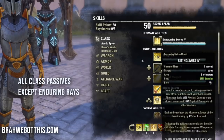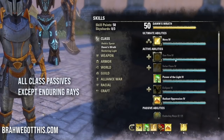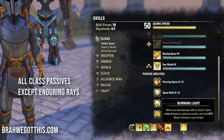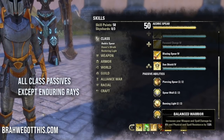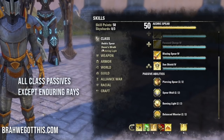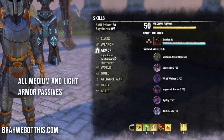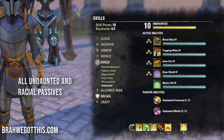For passives, get every single Templar passive except Enduring Rays in Dawn's Wrath since you're not using anything it mentions. The Aedric Spear passives are ridiculous - one increases critical damage, another gives 6% weapon and spell damage after dealing damage with Aedric Spear abilities four times in rapid succession. For weapon lines, get all two-handed and one-handed shield passives. Get medium armor, light armor, Undaunted, and racial passives as well.